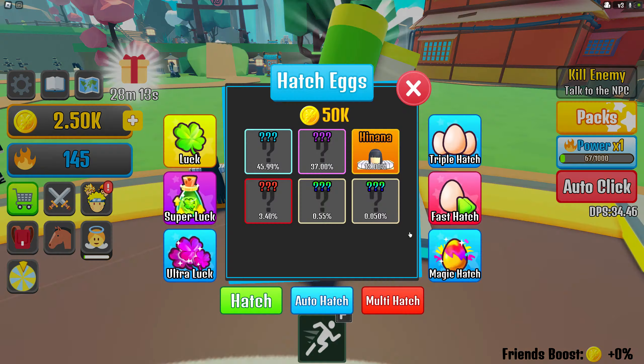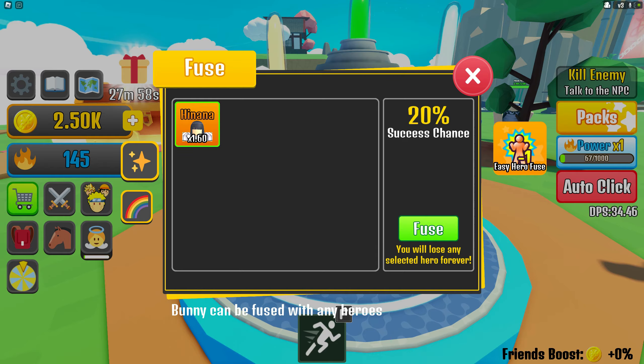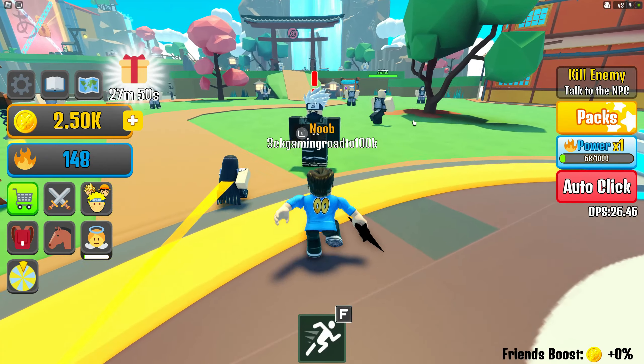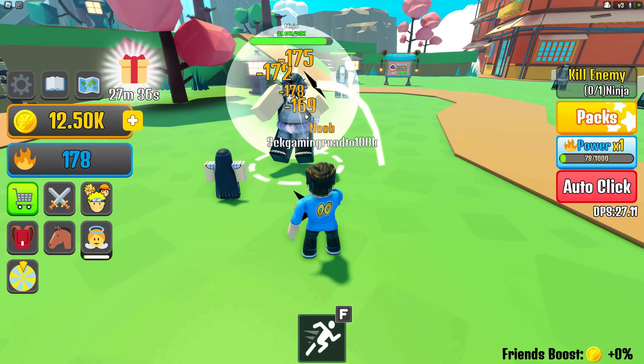Hinata is auto-equipped. We can equip three pets so we need to farm more gold coins. There's also a fusing machine — you need to put five in to fuse, which will probably make a shiny version. Let's claim the quest we just finished — there you go, 10k reward. The next quest is to kill one ninja.